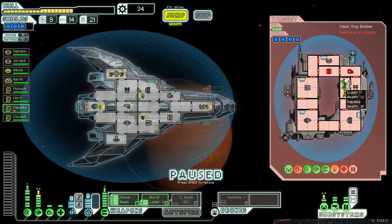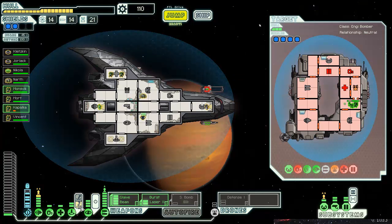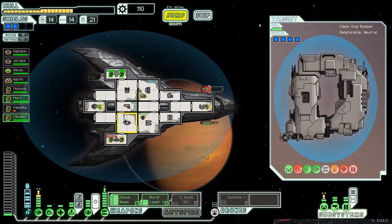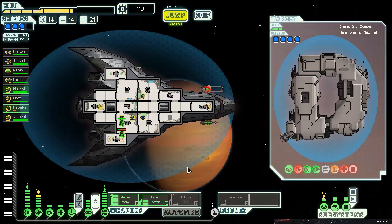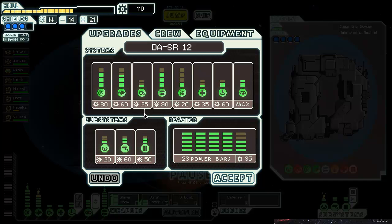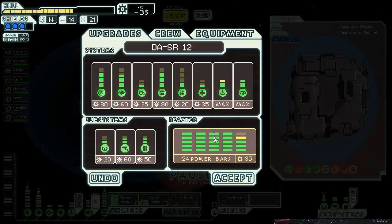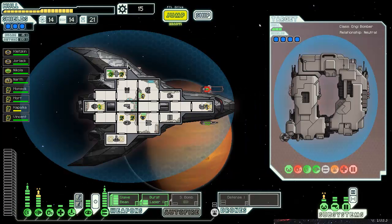Wait, wait — are you almost done? Okay, get out of here. That's done. Get our boys back. Not really the smartest idea to put the medbay and teleporter that far apart. What to upgrade? I think the rest of our scrap goes into shields and engines. Maybe one more in weapons to get my small bomb up as well, but it's not really a priority at the moment.